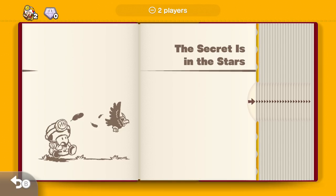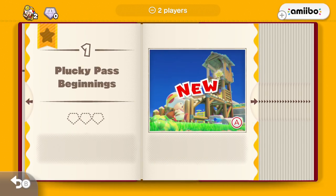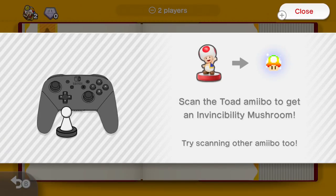The amiibos you can scan in — you can scan in the Toad and get an invincibility mushroom. In the original game, they added amiibo functionality where you'd scan in Toad and it would give you this hide and seek pixel game, where you'd find a pixelated Toad on the map. But this is for scanning in the wedding amiibos from Super Mario Odyssey.